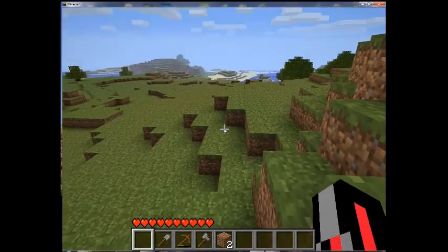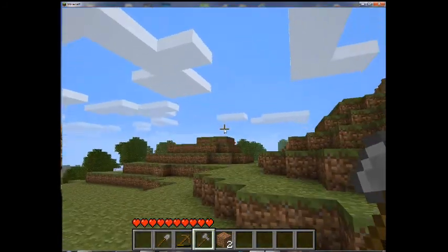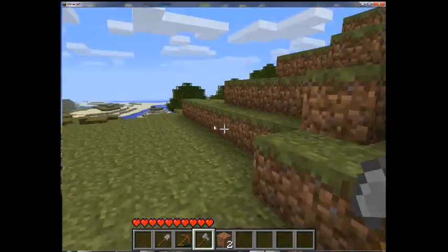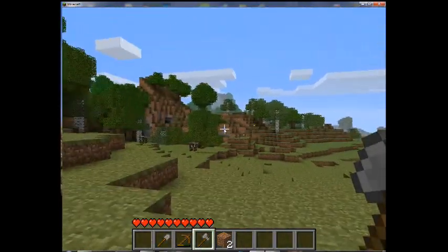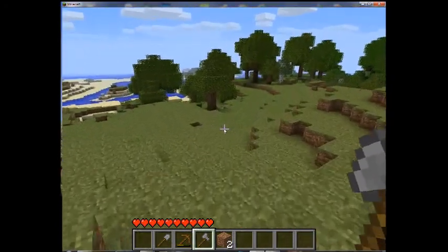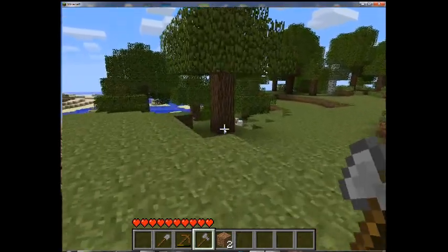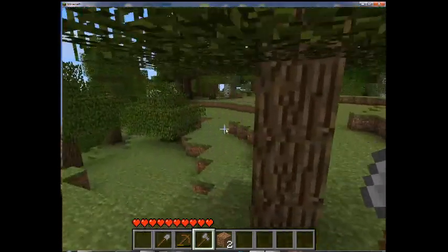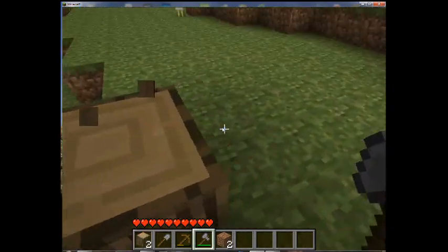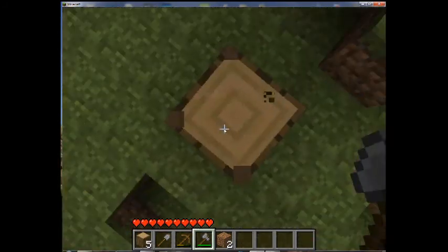The recipe for a spade is two sticks with stone on top, and an axe is two sticks with three cobblestone around the corner. I'm going to go get some more wood — make sure you watch the sun as well. We're at midday so we've got plenty of time. Wood is generally useful for everything so it's always good to maintain a supply. Cutting with an axe is a lot faster and generally very useful.